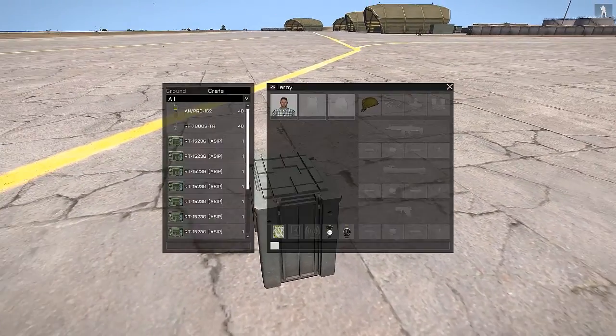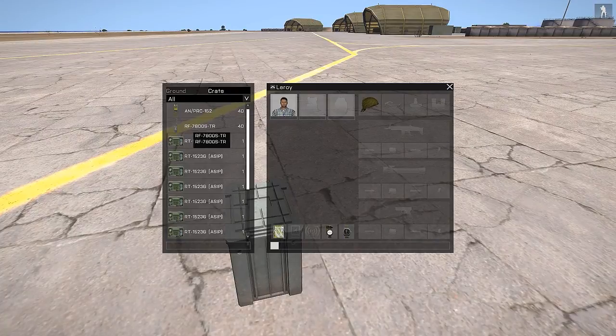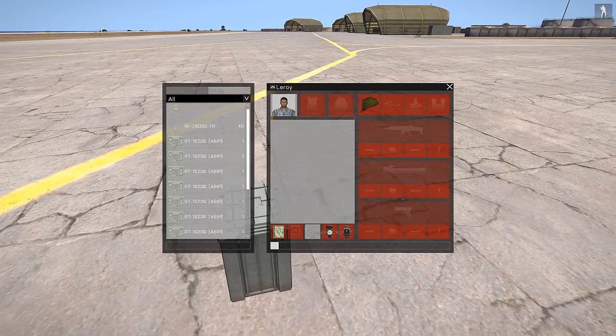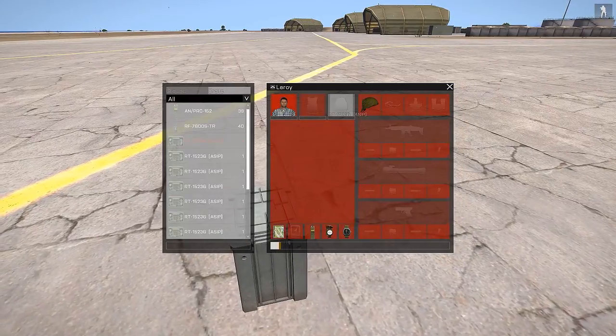First thing you need to do is grab a radio. You do not want the RF-7800 — you want the AN/PRC-152. I'll grab a long range as well.